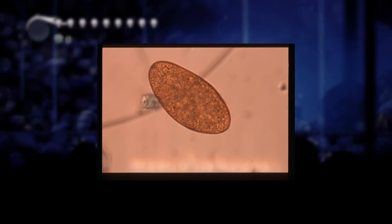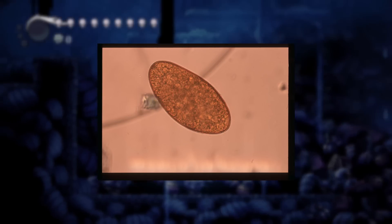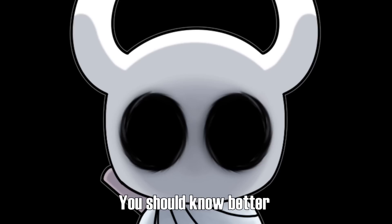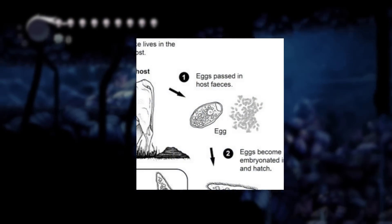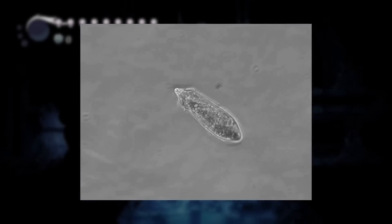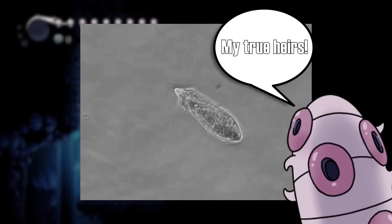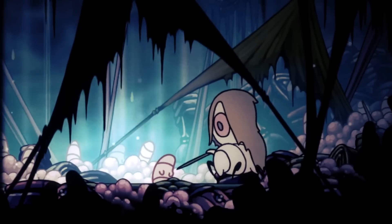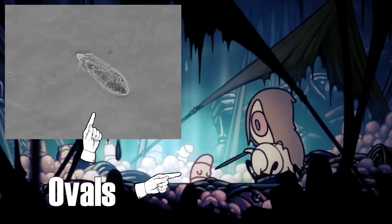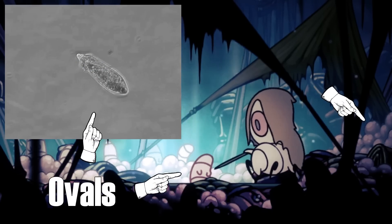Liver Flukes start off as little larvae eggs made through sexual reproduction. In real life, these require dung to hatch — this is a video about Flukes, what did you expect? The larvae then hatch into Miracidia, which are tiny oval-shaped parasites with the sole purpose of reproduction. In Hollow Knight, the little baby that Fluke Hermit is poking at is likely analogous to this stage due to their similar shape, whereas the tiny versions are larvae.